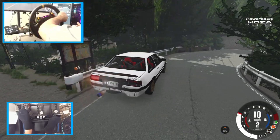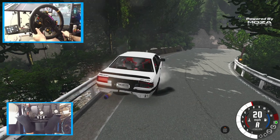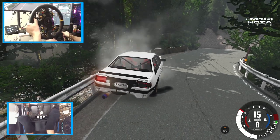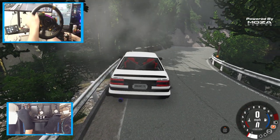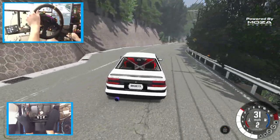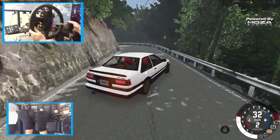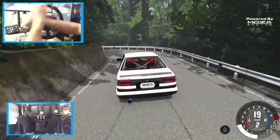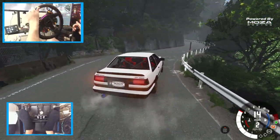We got some suspension damage and everything going on right now. I got caught in the guardrail — I think I did just get caught in the guardrail. All right, we're gonna get a fresh Corolla. Transmission lock. We're having trouble here, it's really tight.